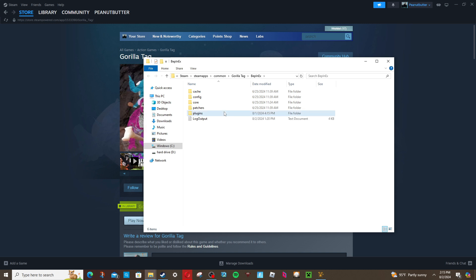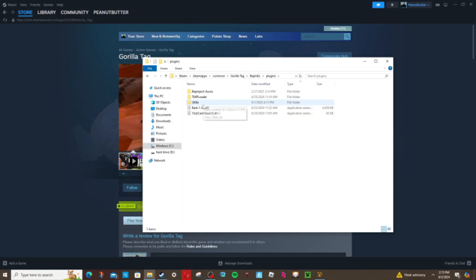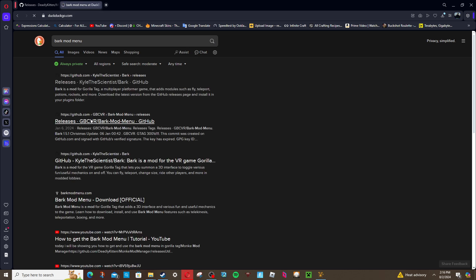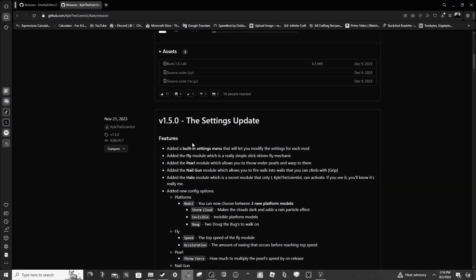Once you have Utila, go to utilities and then the BepInEx folder, and you'll see the plugins folder. Open it — as you can see, that's where all the mods go, like Utila. To get mods, the Gorilla Tag modding Discord will be linked in the description. You can also look up 'Bark mod menu' in the search bar. I recommend GitHub or the modding Discord for sourcing your mods.